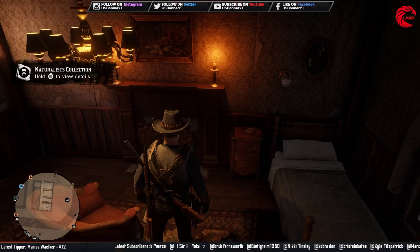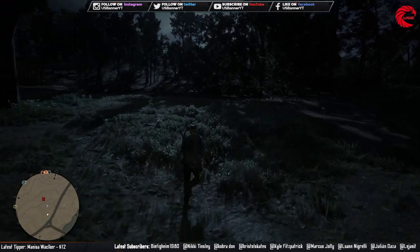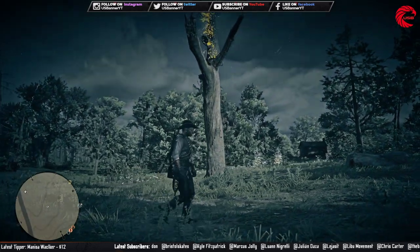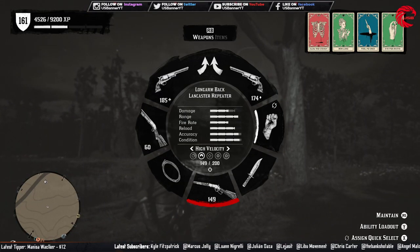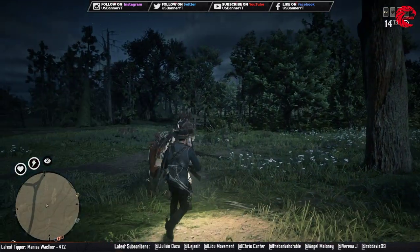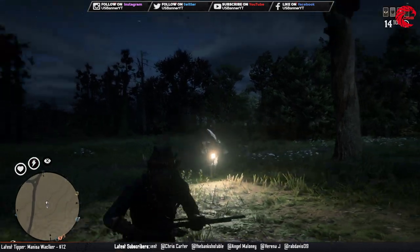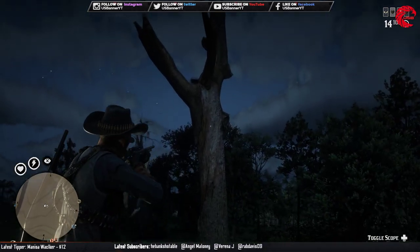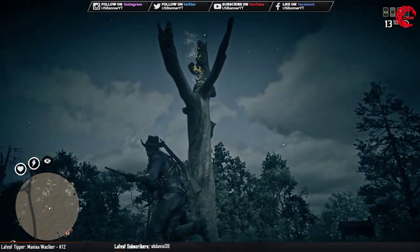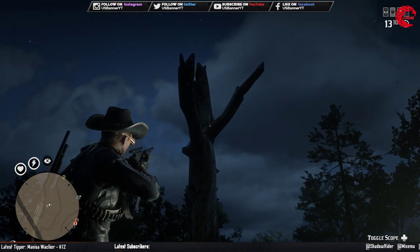Here is our next location, which is the location for the egret egg. You can find this over here. You have to use your varmint rifle for this one. I don't have the varmint rifle with me, let me grab it from my horse quickly. Here is my varmint rifle — and then you just shoot the egg. But it seems like it's bugged; I shot it but it's not falling down.